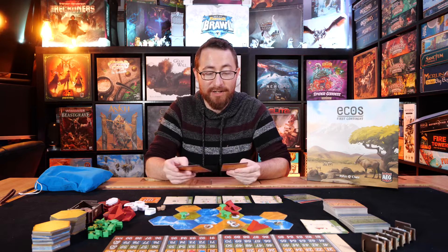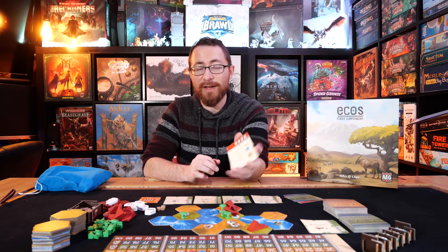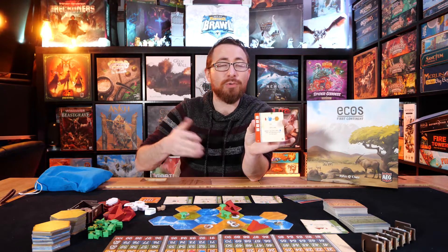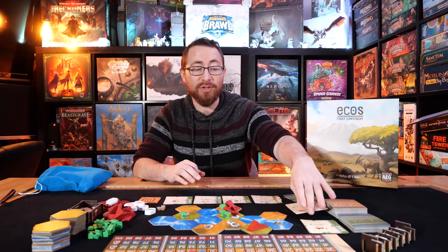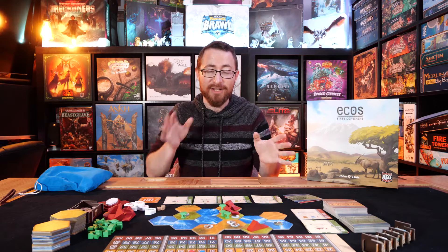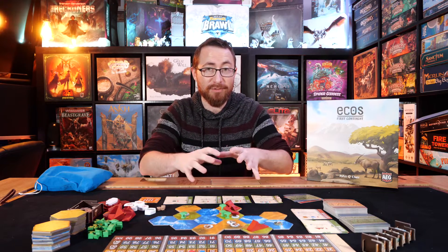This is a good part to point out — you have your own little card that tells you the distribution. Those suns are not uncommon; the sun is the most common element in the bag, coming in at 10 sun, 8 water, and then downwards from there until 2 wilds.